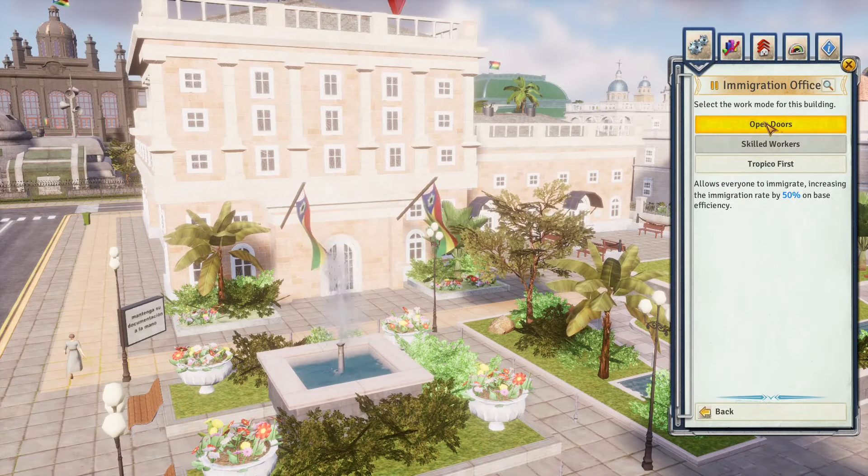After building a bank, you can set it to 'slush funds' work mode to embezzle money into your Swiss bank account, or 'private banking' work mode to generate money based on how many rich and filthy rich tropicans you have. Usually you can only go around ten thousand dollars in debt before you can't spend more money, but banks can extend this limit by five thousand dollars with the 'state loans' upgrade — buy it on three banks to spend up to twenty-five thousand dollars in the negative.